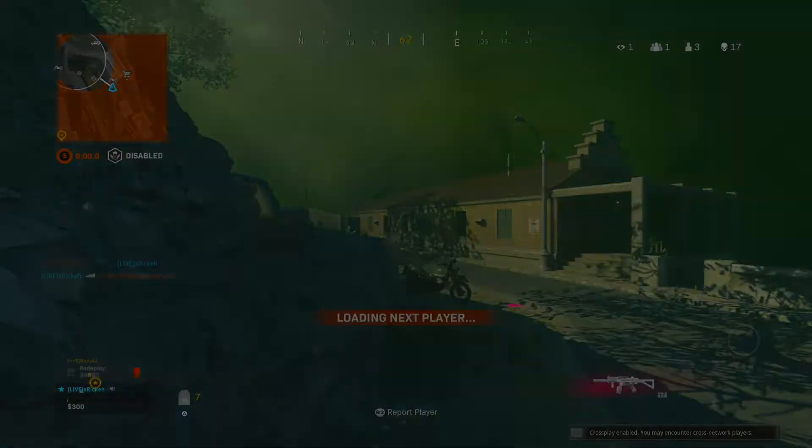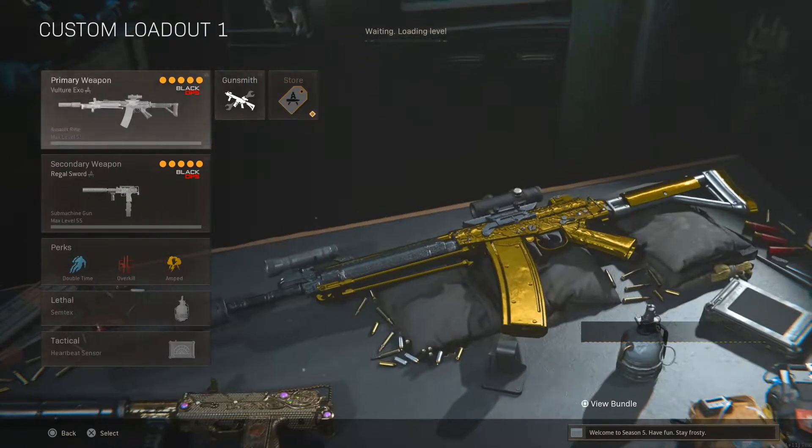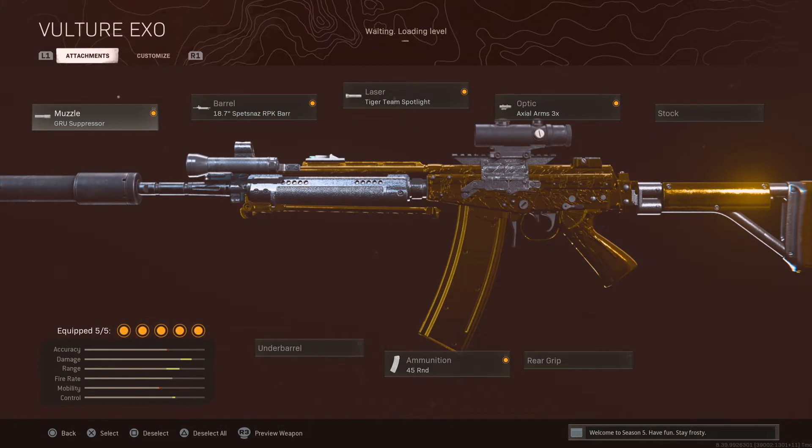I'm keeping it. So the class you want to use is the Fara 83 — GRU suppressor, RPK barrel, 45 round mag, Tiger Team Spotlight, and actual 3x optic. You don't need an underbarrel for this gun because field agent doesn't reduce recoil. Someone did the test on TikTok and it showed that field agent didn't give it less recoil, so don't use field agent — use Tiger Team Spotlight.